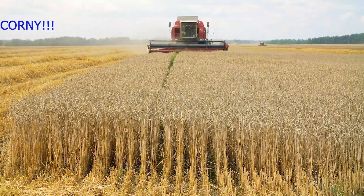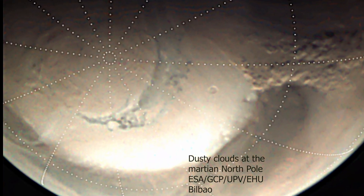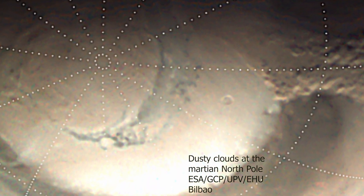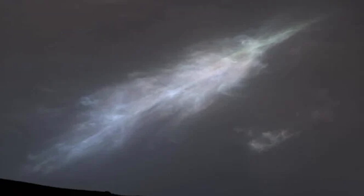First, polar hood clouds. During the winter, both poles develop large planet-wide cloud systems called polar hoods. They're made of carbon dioxide and water ice, forming a dense, hazy layer over the poles. Number two, morning water ice clouds. Some regions, especially near the Tharsis volcanoes, experience persistent morning clouds made of water ice. They form due to temperature differences between the surface and the atmosphere, and they usually burn off by midday.